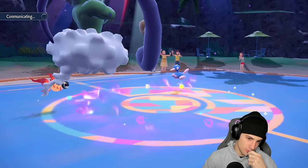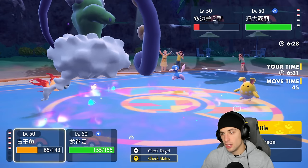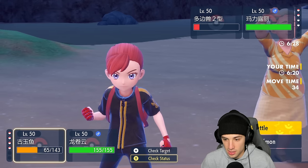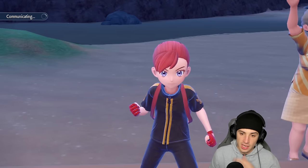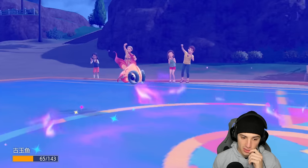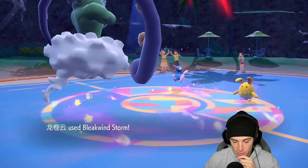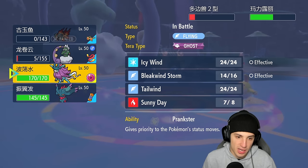Another Tera Blast will KO me — they might need Helping Hand. They go into Zoroark — this is where things get a little scary. I can't protect but I want to save my Tera for this guy because Dragon moves aren't good for me. I keep attacking — go heat wave and Bleakwind Storm. Zoroark's Ice move lands with Sash, but Liquidation finishes off Tornadus. Bleakwind Storm misses too — RNG is hurting today.